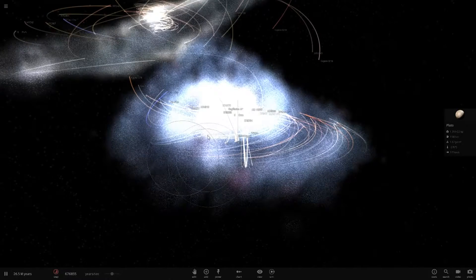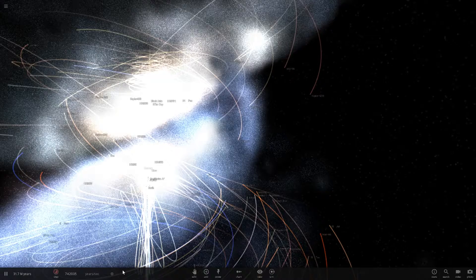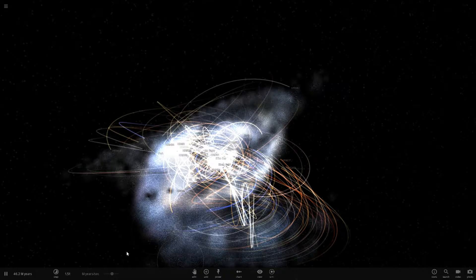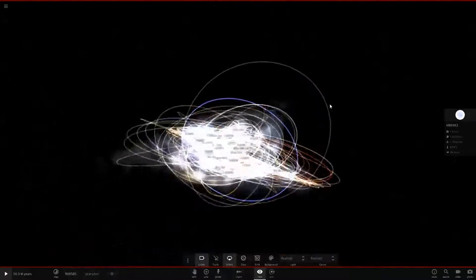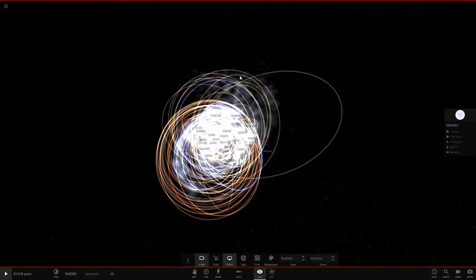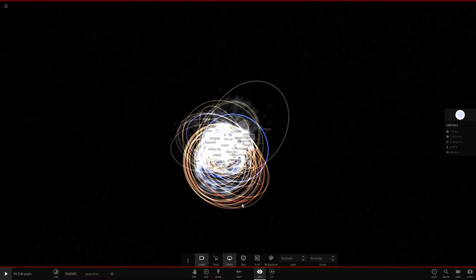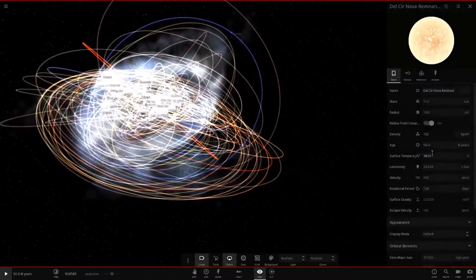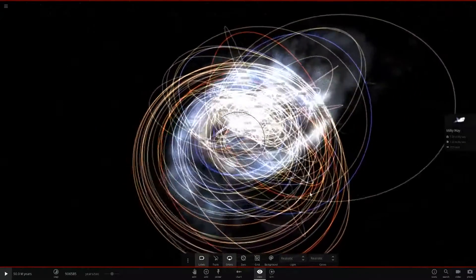The galaxies are about to merge now - they're touching. Stars from the Andromeda galaxy are now going into the Milky Way. Speed up a little more - we'll pause it at 50 million years. With orbits shown, you can see some stars are still orbiting the Andromeda black hole while others are orbiting the Milky Way's black hole, Sagittarius A. We also have a nova remnant - this star got so old over 50 million years it just exploded.